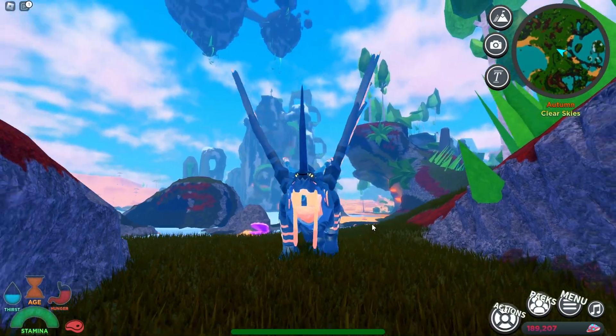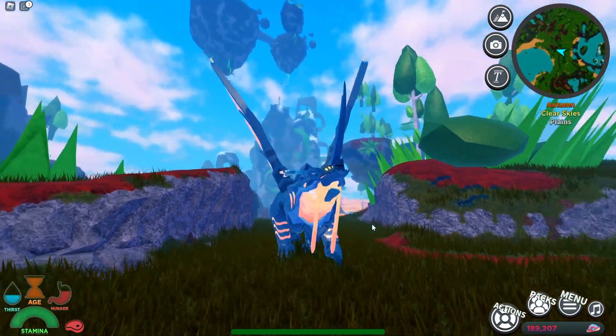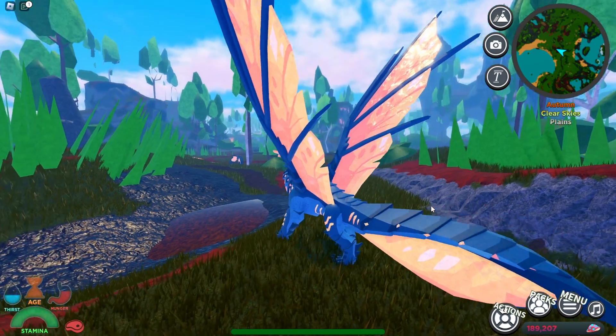Here we go — this is the new tier four flying carny, the H-Yonks right here. And that is going to be your walking animation. You can see we got the beetle-like wasp-like wings and the butt area.